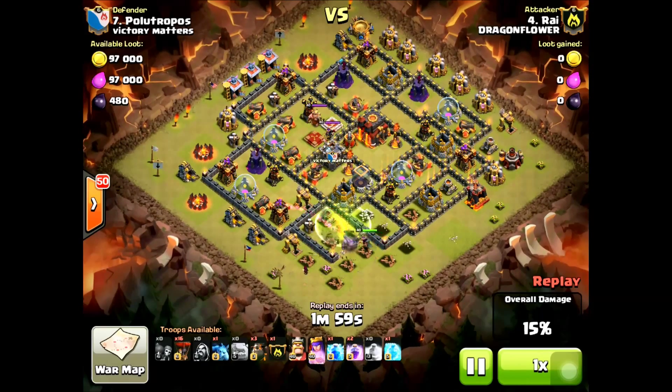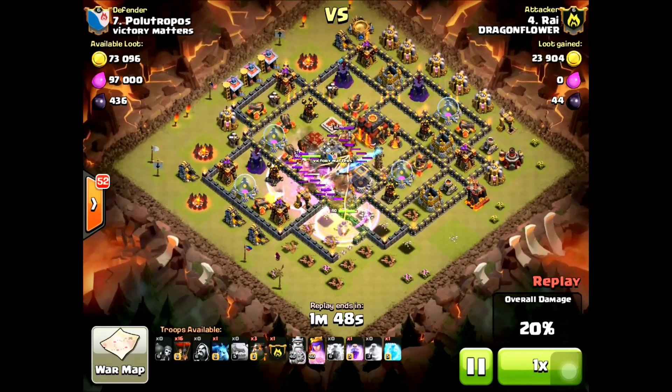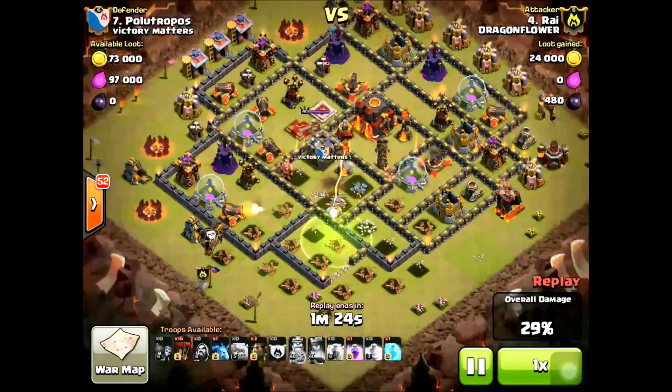Now that the trash is out of the way he's going to send in his king right where he wants him with that jump spell. As you can see they're getting right on top of that inferno tower. He's going to lightning the clan castle troops. The queen is getting in range and they're going to take her out in just a second. Once the enemy queen is out of the way, his queen is going to move over to that air defense and take it out, and hopefully take out the inferno tower.